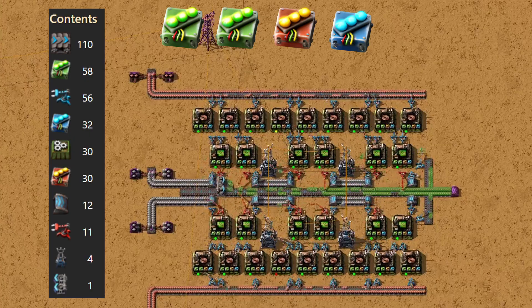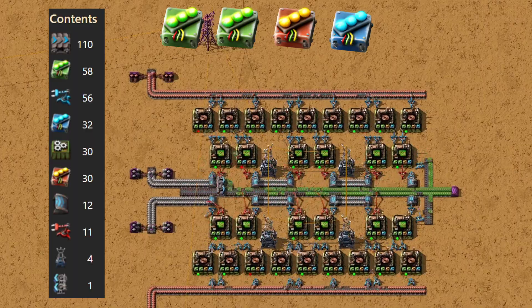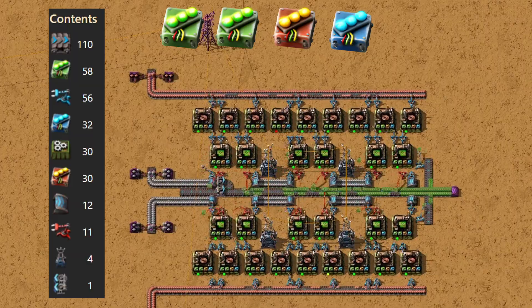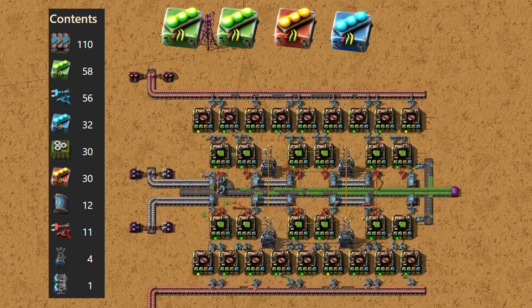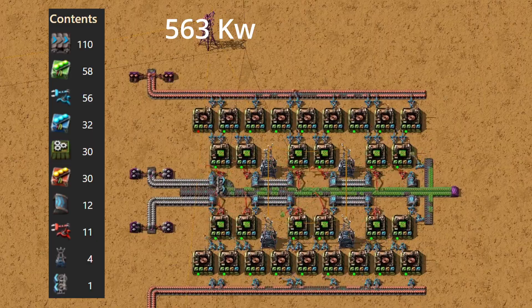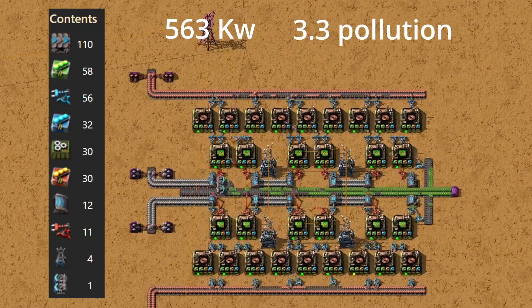Now let's look at a blueprint that sits right in the middle ground, balancing speed and productivity. Here, two green efficiency modules, one red productivity module, and one blue speed module will be used. The idea is to get the benefits of both without letting things spiral out of control. With this setup, you get a 35% speed bonus along with a 10% productivity bonus, meaning your machines run faster while also giving you extra circuits for the same amount of copper and iron. The best part is it avoids the massive downsides of the extreme builds: power consumption rises to around 563 kilowatts per assembler — only about 45% higher than normal — and pollution sits at 3.3 units per minute, still much more manageable than the heavy productivity or pure speed designs.